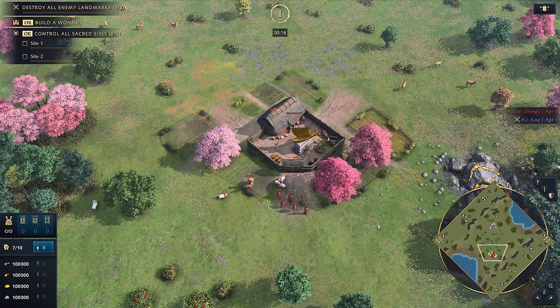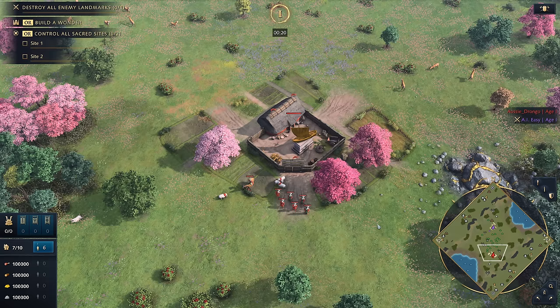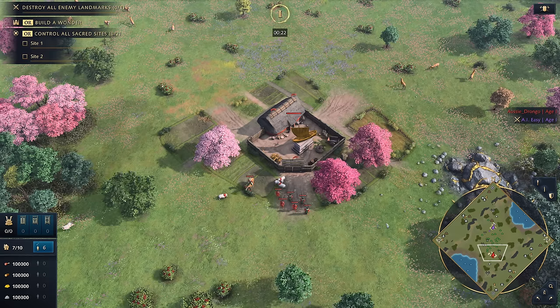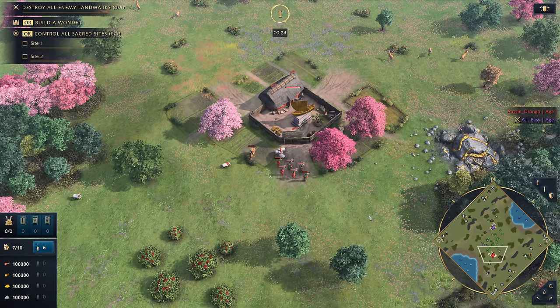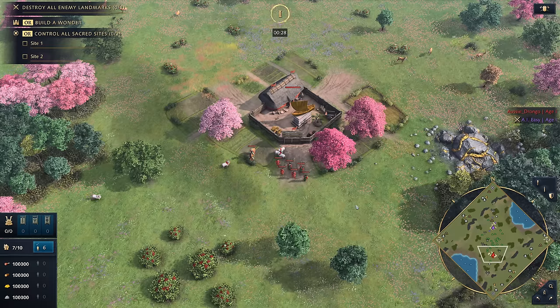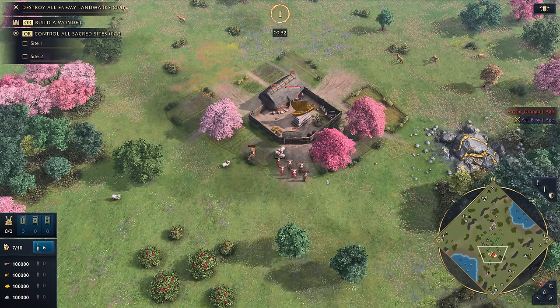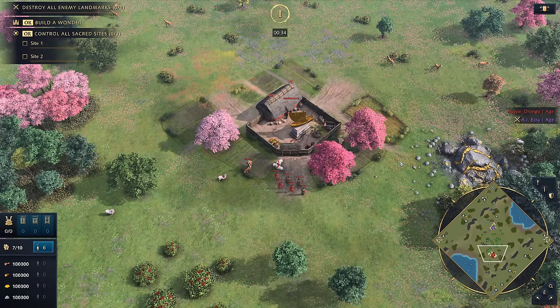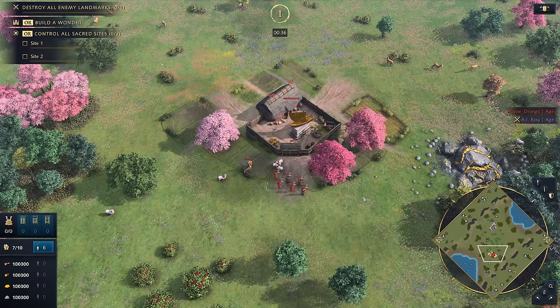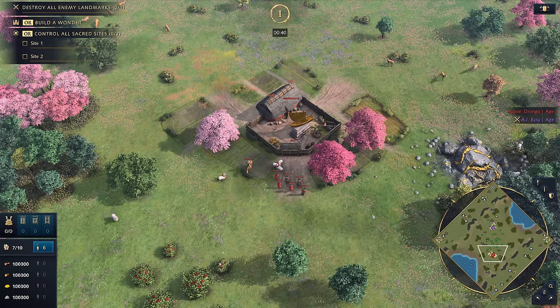G'day fellas and welcome to 11 insane new Japanese mechanics that are coming in Age of Empires 4 expansion pack, The Sultan's Ascend. In this video we're going to be taking a look at the new mechanics in chronological order, starting in the Dark Age, working through the Feudal Age, the Castle Age, and finally the Imperial Age. There is an Imperial unique mechanic that is absolutely ludicrous — I can't wait to show it to you.